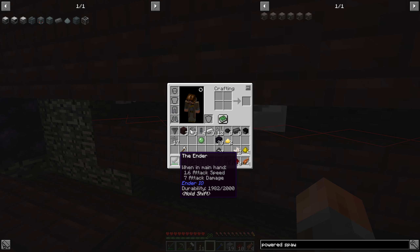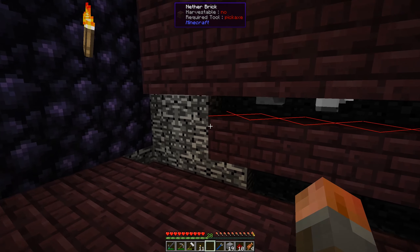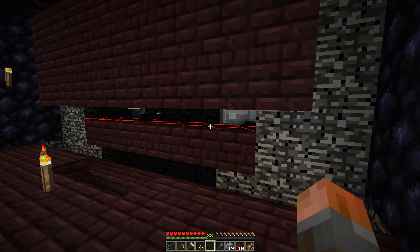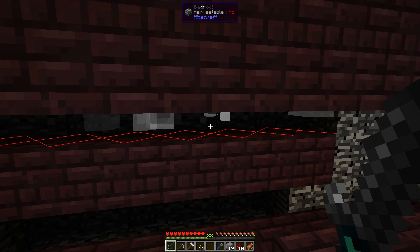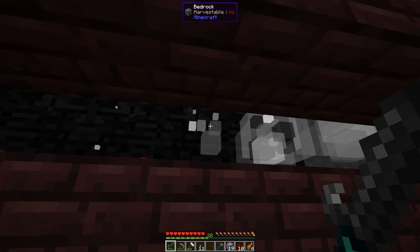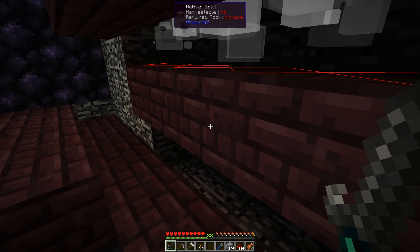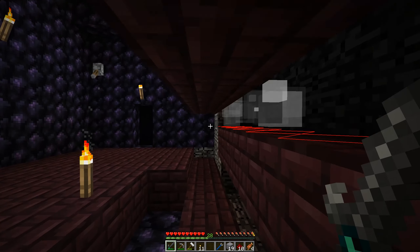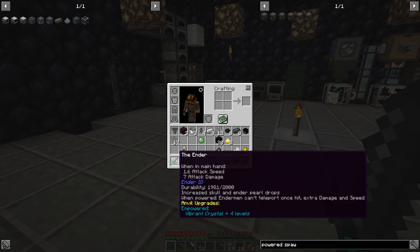The problem I have at the moment is my Ender sword — it says when powered, Endermen can't teleport once hit, with extra damage and speed. But it's not powered yet. So when Endermen spawn they can immediately teleport away, which is not too good. We want to actually empower it. So we're going to need to create a Vibrant Crystal — it's just some Vibrant Alloy Nuggets and an emerald, and emeralds are particularly easy, even easier than diamonds. We get them from sieving.